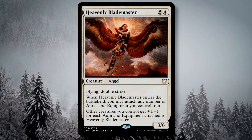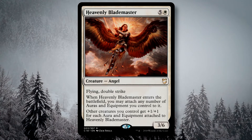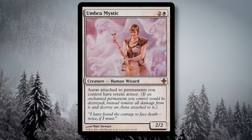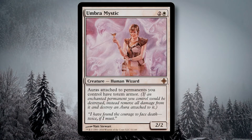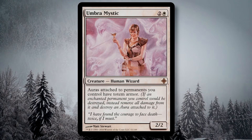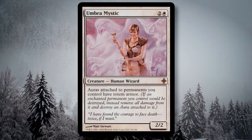We have Smothering Tithe and Umbra Mystic — you can really go far with what you're doing with enchantments. You don't have to stick to just the Voltron strategy; you could go with more of a generic enchantment strategy. I went with the auras because I still really like using Doran as a Voltron commander, and I wanted to incorporate that somehow into the deck.